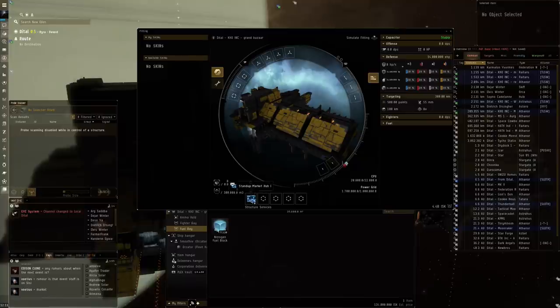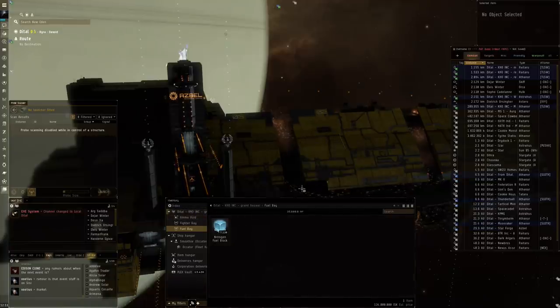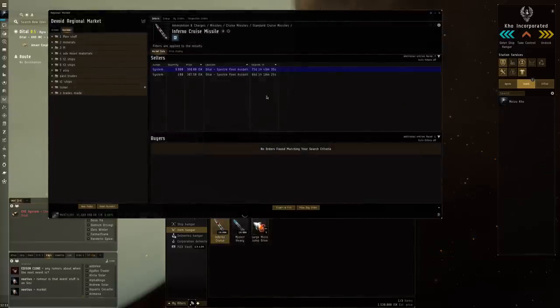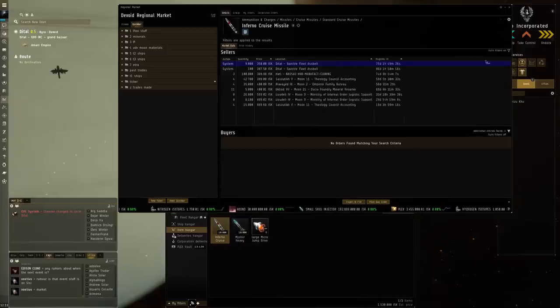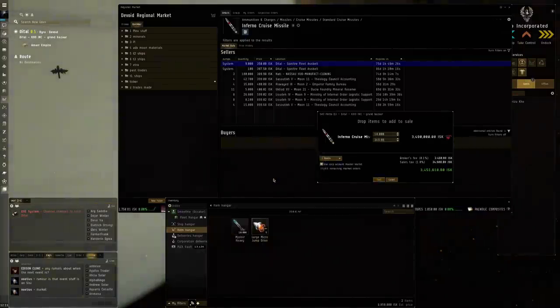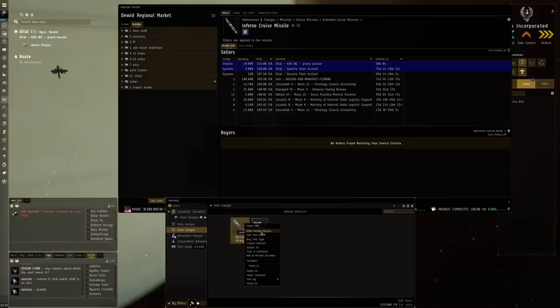There we go - the Market Hub is now running at 40 blocks per hour. If I release control and grab the items from the hangar, I should be able to sell on the market. Let's press View Market Details - I'm already selling some of these in system in the Specter Fleet Azbel at 350 ISK, which is actually the cheapest it is. Let's try to compete with ourselves at 349 ISK, give it three months. Look at that - I'm selling in the Grand Bazaar! That is super cool!